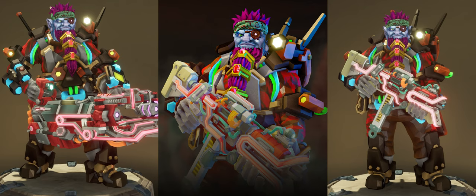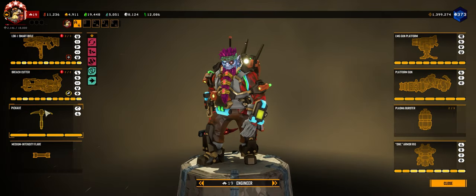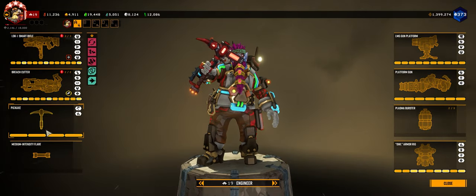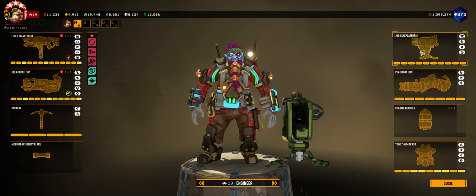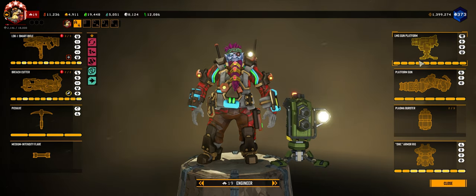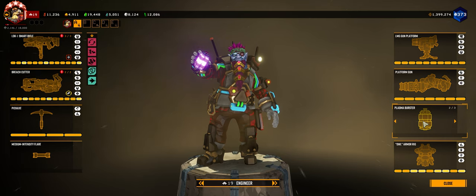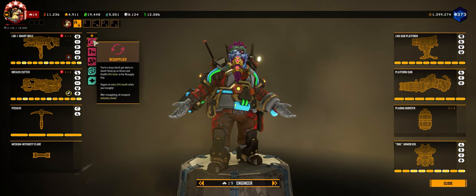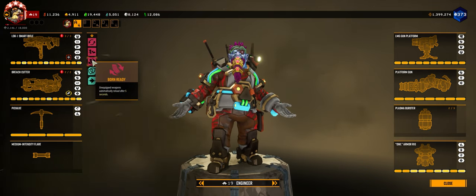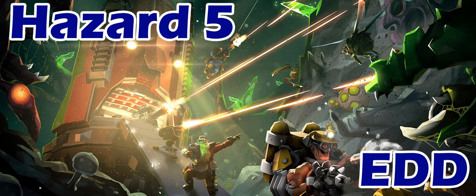In this video we're going to examine everything from primaries all the way through to the perks. I have run experiments and have video comparisons, screen grabs, data, and have even mathematically worked out sections so that you can make informed decisions going forward. This build guide is focusing around the smart rifle. All footage is Hazard 5 or an elite deep dive unless clearly stated otherwise.